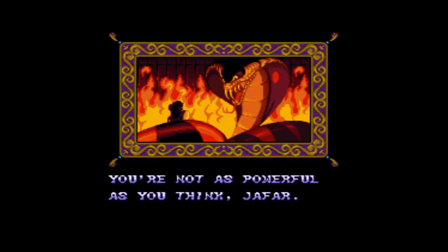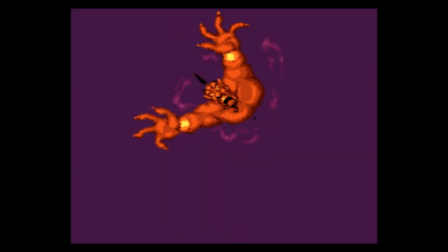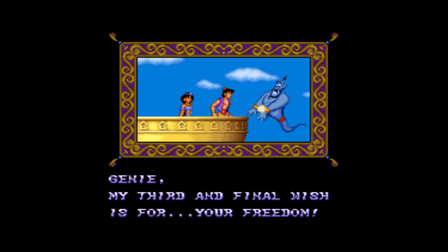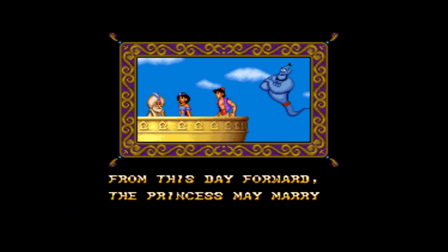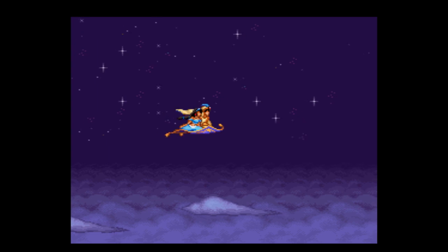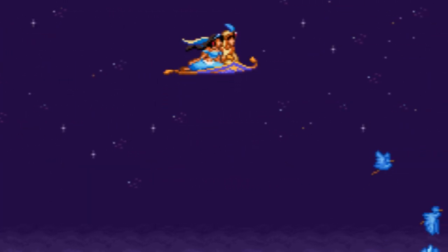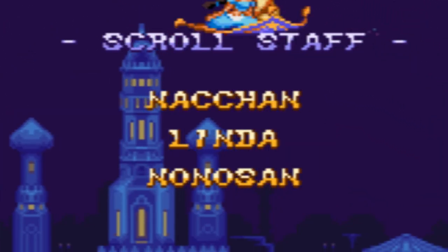After this, we get that classic ending scene. Aladdin tricks the power-hungry Jafar into wishing himself to be a genie, imprisoning the evil wizard inside a lamp of his own indefinitely. After the palace is returned to normal, Aladdin decides to use his final wish to grant the genie his freedom. The sultan decides to ignore that old law requiring the princess to only wed royalty, allowing Aladdin and Jasmine to get married. And with that, we have our happy ending as we enjoy the credit music — which, speaking of, Japanese developers always have the weirdest credit nicknames. Salaryman? Tall Knob? And who can forget Linda?